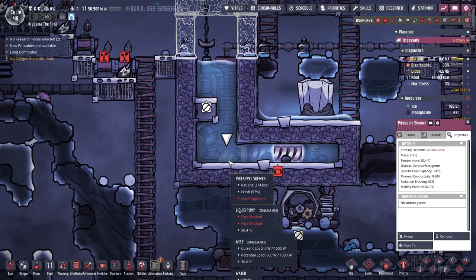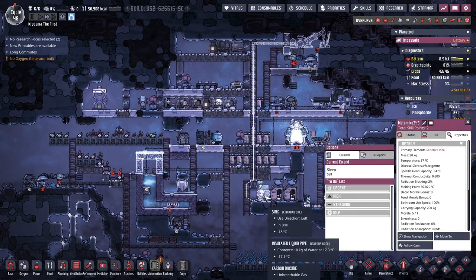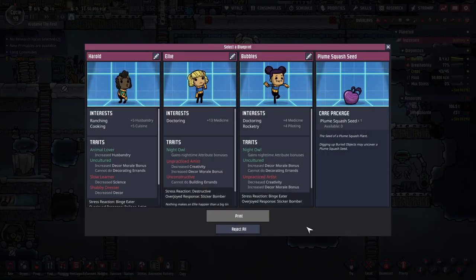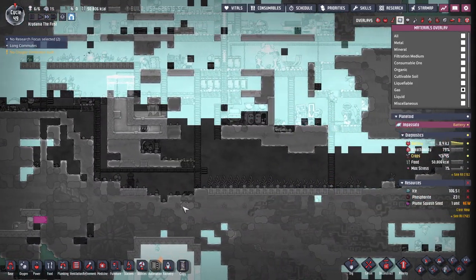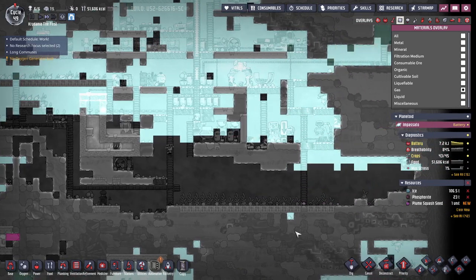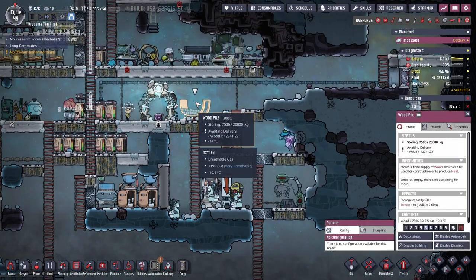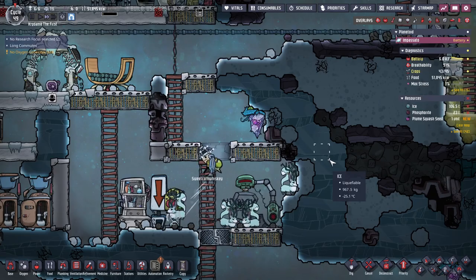A dupe just dropped a pike apple on the floor of our water. I don't understand dupes sometimes. Speaking of dupes — I'm not ready for another one. CO2 is finally starting to drop. How's our wood supply? It's going down — we were at 8,000 a while ago, but the phloxes are helping.